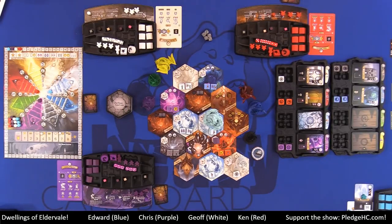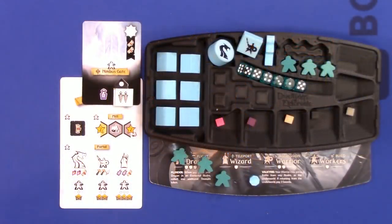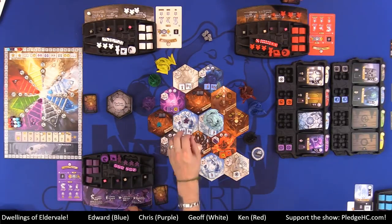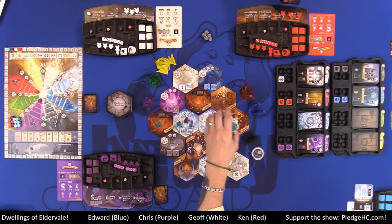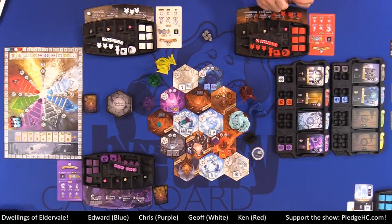The last thing we need to go over is battle — there's going to be a whole lot of battling. On your turn after you've carried out your action, everything plays out normally. Now, until each player has taken their regroup action, the game is at peacetime and no battles can take place. The first time you take a regroup action, you take one token from your player area and place it on the glory track. When every player has a marker there, game on — now we can battle.